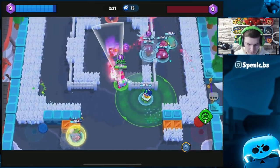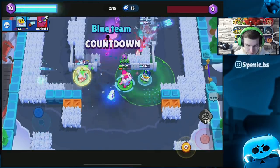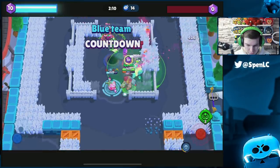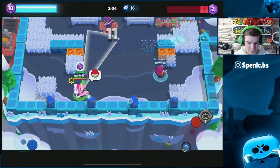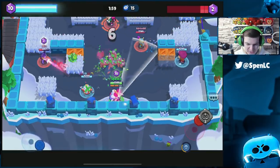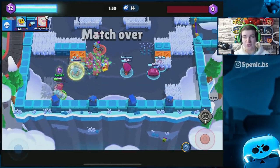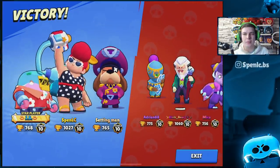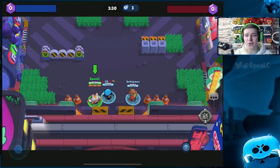Pam only succeeds on a select number of maps — she's really map and mode specific, so bear that in mind. You can use her gadget to stay alive and keep your turret up. You can see just how tanky she is; it takes Byron a long time to take her down. Pam secretly does a lot of damage at long range, and staying inside the turret really helps counter Byron's healing-based damage output.